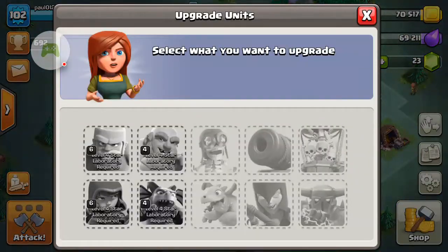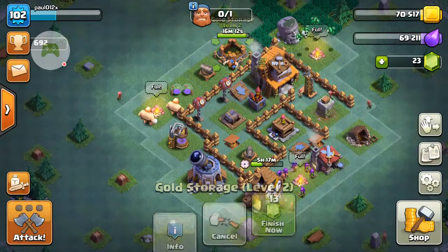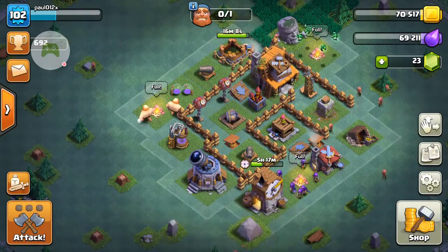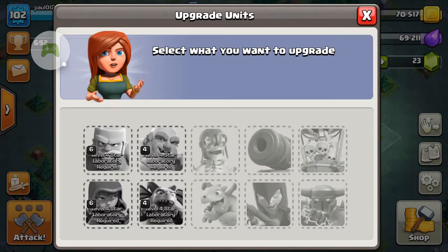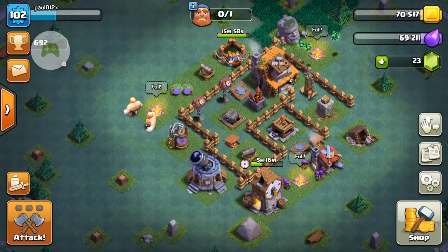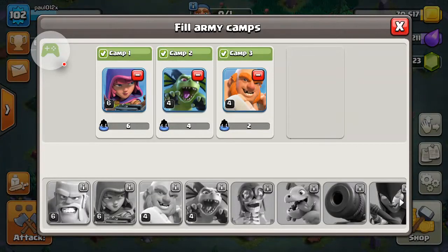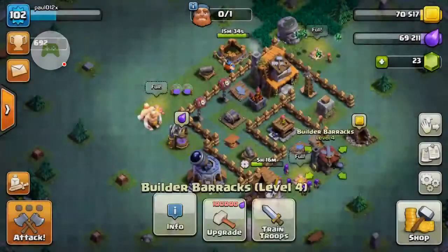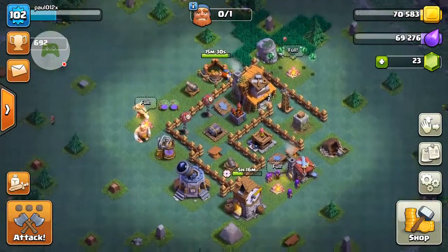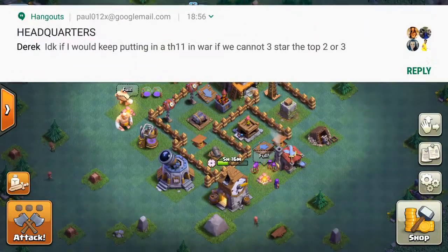I would also recommend that once you get to Builder Hall 4, you start upgrading your Gold and Elixir Storages in order to upgrade your troops. The next troop available at Builder Hall 4 is the Bomber. Like all bombers, it destroys walls and deals bonus damage to walls. I'll go into more detail about Builder Hall 4 another time — thank you for watching, bye!